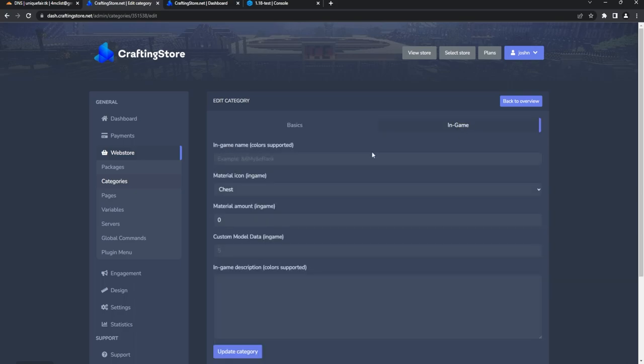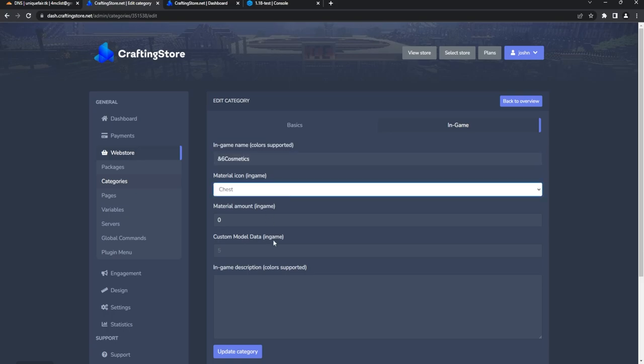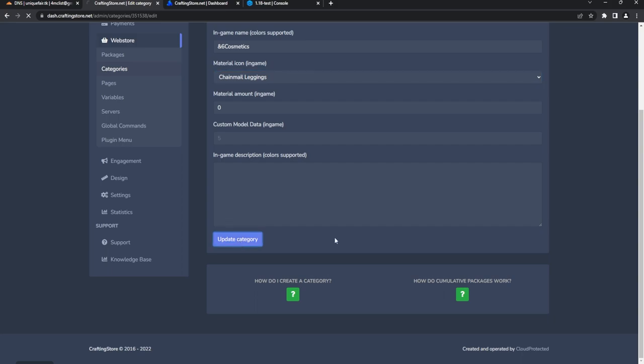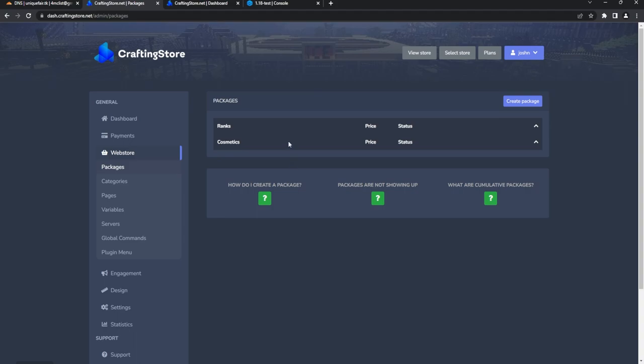For the Cosmetics category, enable the in-game setting and set the material — we'll do chainmail leggings. Update that. Those are the various categories, and you can rearrange them very easily just by moving your mouse, which is really helpful.